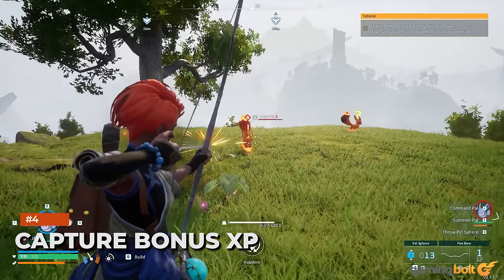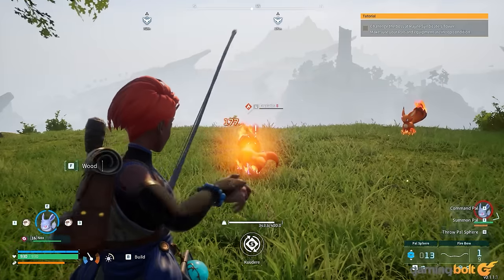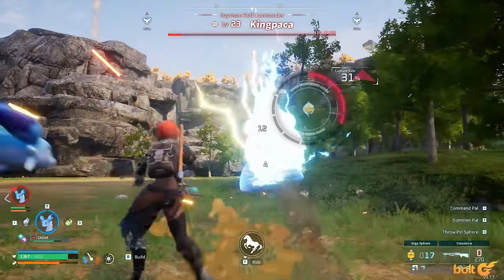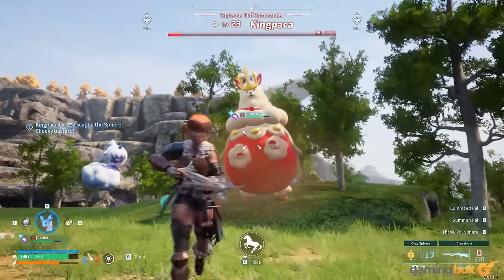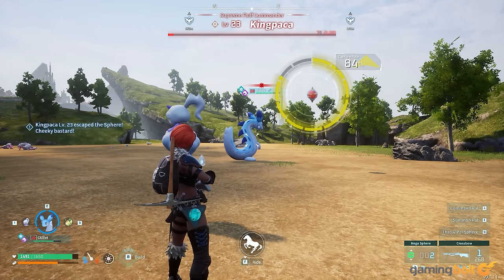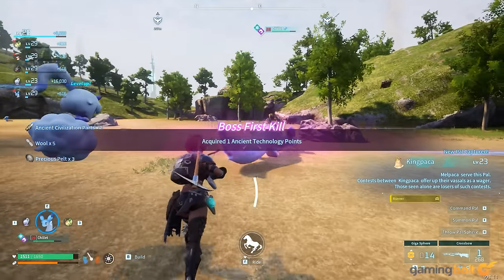Capture Bonus XP. As you progress through the game and tussle with higher level wild pals, the average pal spheres aren't going to cut it. However, don't get rid of your lower level spheres right away. Instead, use them to capture the lower level pals near the start. With a higher capture power, they should be relatively easier to tame, and you get bonus capture XP for every duplicate of a pal that you capture, up to 10 or so. You can also keep them around for a variety of different purposes.